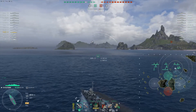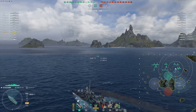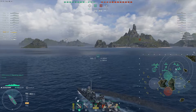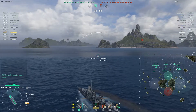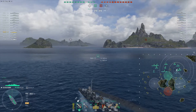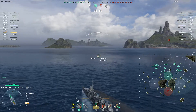RPF becomes even more useful the longer you survive as a destroyer. It gives you a rough bearing to the nearest enemy ship. As the team thins out on the opposition, it stops moving around as much but gives you an idea of where the nearest enemy is — a really strong skill to consider alongside Concealment as your two four-point skills. Andy's heading toward the D cap.